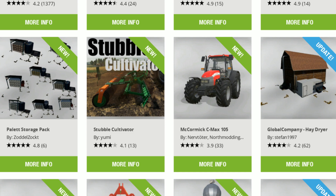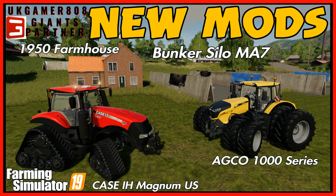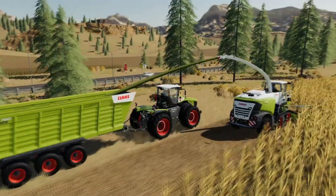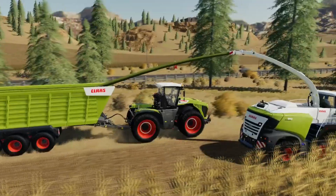Other new additions are the Stubble Cultivator, the McCormick C Max 105, and the Global Company Hay Dryer. For some reason the AGCO 1000 Series was in here yesterday — I did a mod review on it — but it's disappeared today, so there must be problems with it as it's no longer in the mod hub.